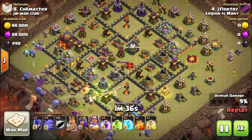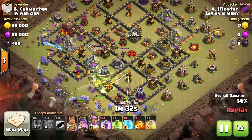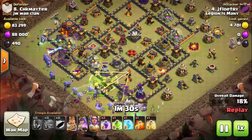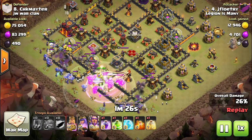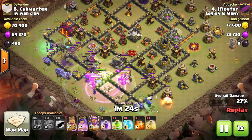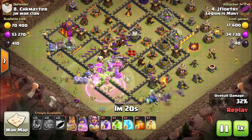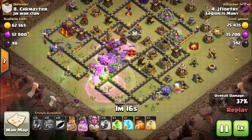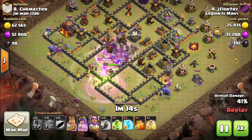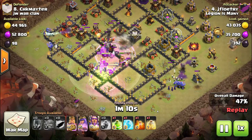Next is J Flow Tree — I probably wreck that name every time, sorry. He starts off the same way. Look at the nice spread of the bowlers and witches. He has the jump spell going right into the core, taking out that first inferno tower without having to use any spells on it at all. Then the clan castle troops come out — he sees the lava hound and feels pretty good because it won't really hurt his ground troops.